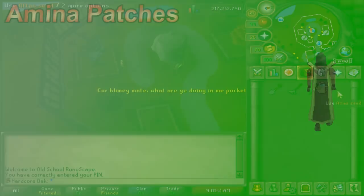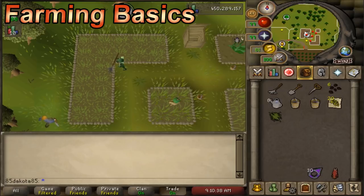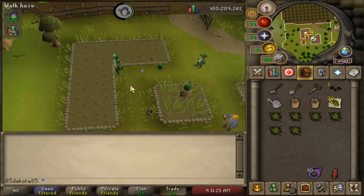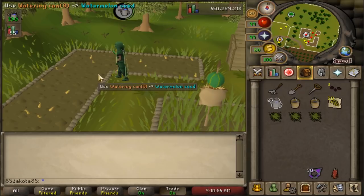Let's discuss the basics of a farming patch. Most patches generally work the same. We'll start with allotment patches where you grow fruits and vegetables. When you arrive, the patch should be full of weeds. Use a rake to clear them out, then you can plant seeds using a seed dibber. You can apply compost before or after planting — it doesn't matter, though applying before is often easier. Allotment patches are large so they require three seeds per patch, unlike most other patches.